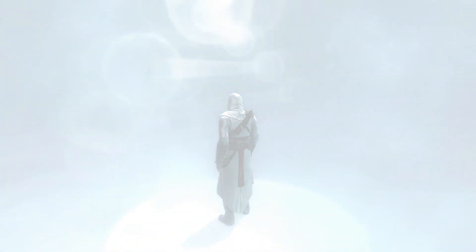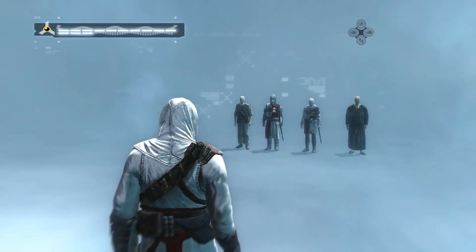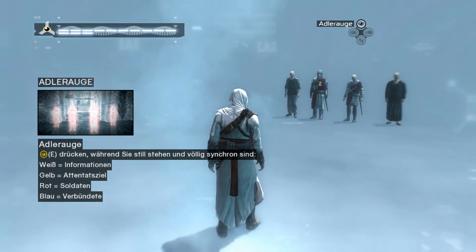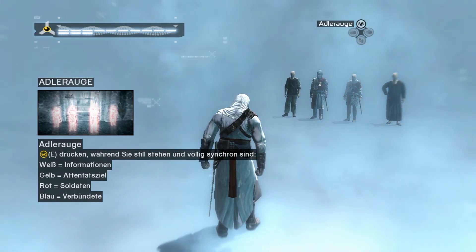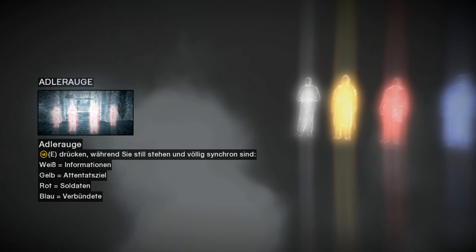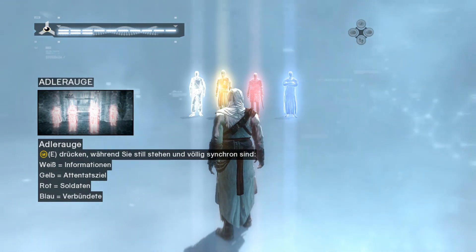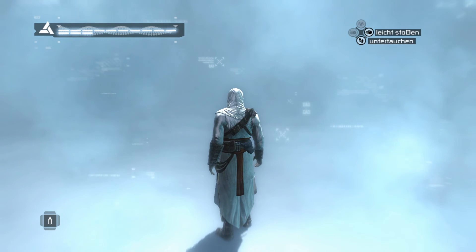Nun, da Sie synchron sind, verfügen Sie über eine neue Fähigkeit. Dieser sechste Sinn namens Adlerauge hat Ihrem Ahnen geholfen, um die Absichten der Menschen in seiner Umgebung zu verstehen. In Ordnung, Adlerauge. Die Taste E drücken, während Sie stillstehen und völlig synchron sind. Weiß heißt Informationen, gelb – Attentatziele, rot – Soldaten, blau – Verbündete. Gut gemacht. Und ich glaube, wir sind durch mit dem Tutorial. Das andere Auge steht Ihnen nur zur Verfügung, wenn Sie völlig synchron sind.